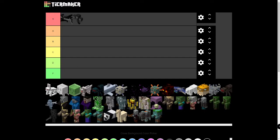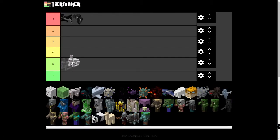Starting with the Rabbit. It's pretty annoying to kill — it's small and hard to hit — but it does drop food. I'm going to put it in D tier, just because it's not completely useless. It also drops Rabbit's Foot, which can be turned into Leaping Potions, but no one really cares about Leaping Potions. Pretty useless.